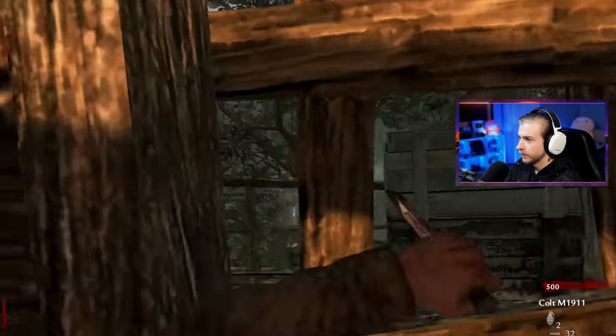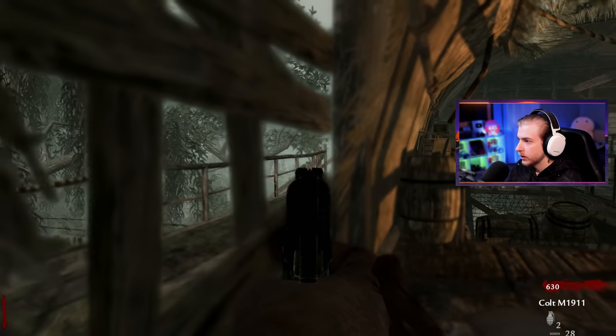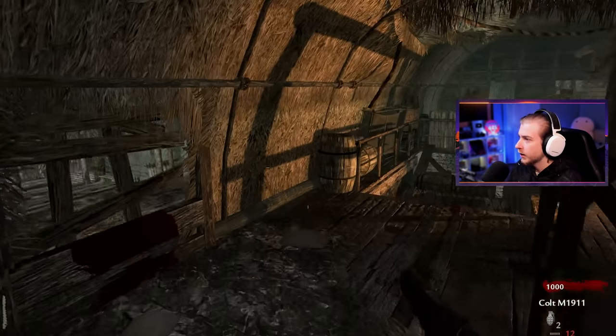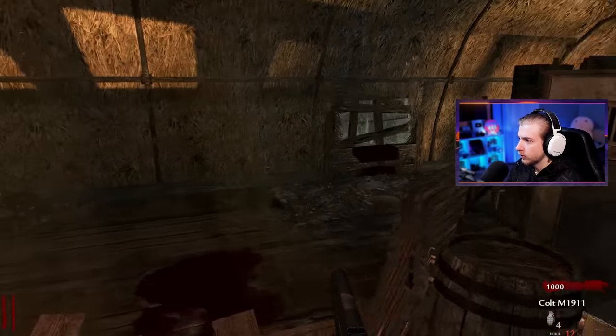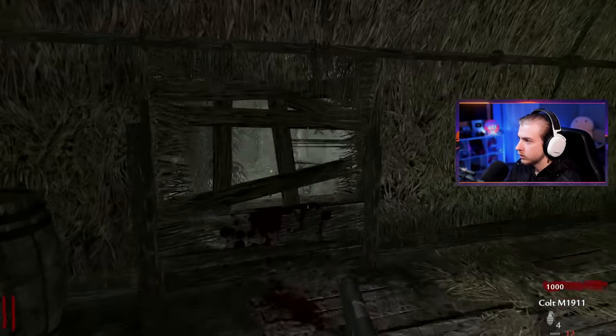Zombies start spawning — why do they take so long to get over here? Can't you see I'm trying to game? Oh, they're going to a different window. I guess it doesn't matter which place we go first — it'll just choose one random perk. How many perks are there at this point? Four? Five? There's Quick Revive, Double Tap, Juggernog, Speed Cola — is that it?